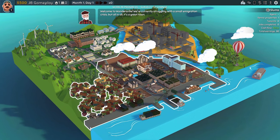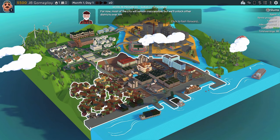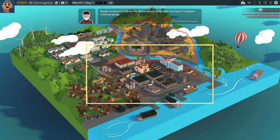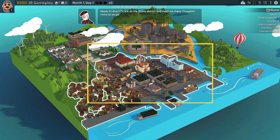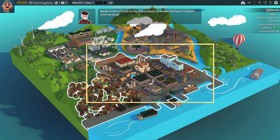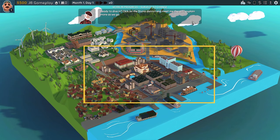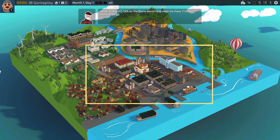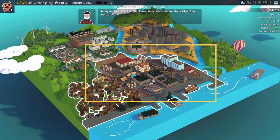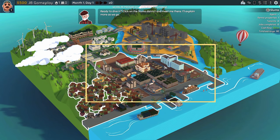Welcome to Wondersphere. One thing I do not like — and I will put feedback on it — is that the text went way too fast. It would be nice if you had an okay or continue button, because I missed some dialogue. But that's okay, small things. It says: 'Ready to dive in? Click on the slums district and meet me there. I'll explain more as we go.'